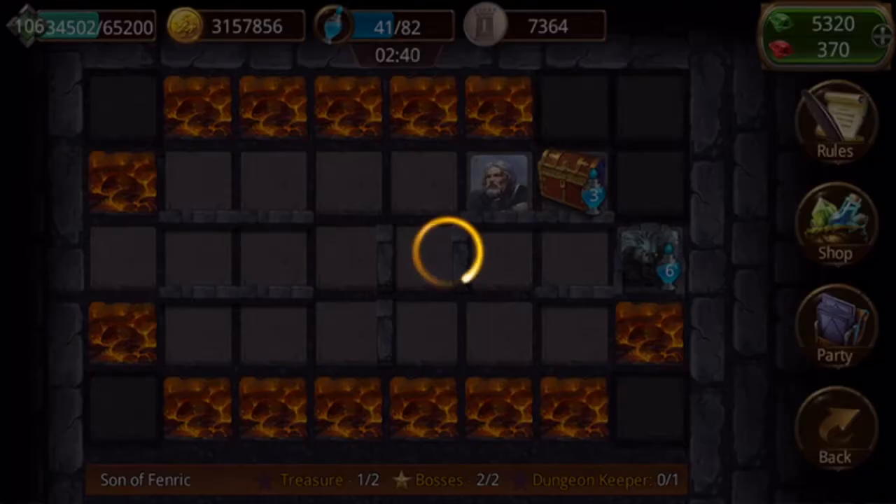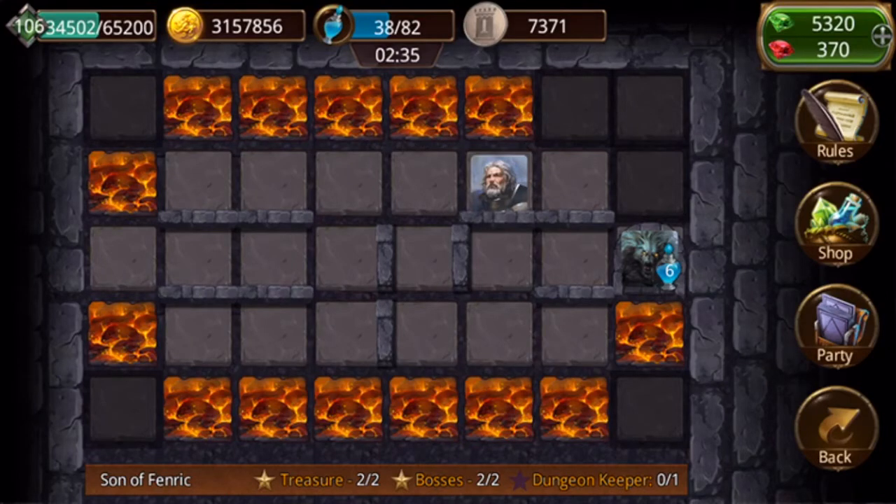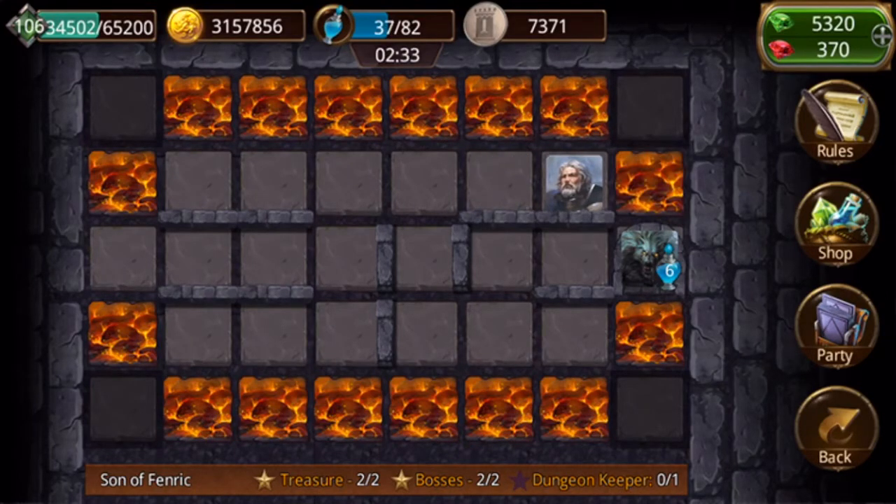You'll slowly get the tokens. Here's our second chest - there we go, we got the first star for treasure. We were at two out of two bosses, and now we're going to go fight the dungeon keeper right here, which is Fenric Goraclaw.